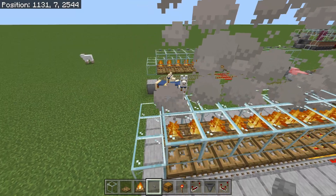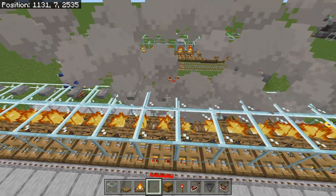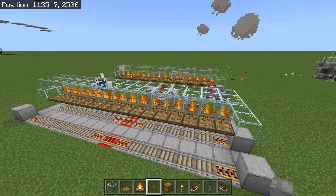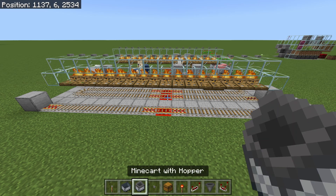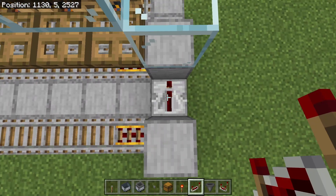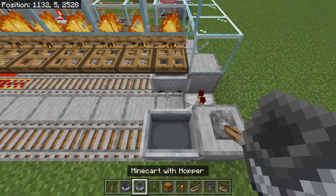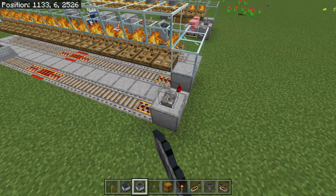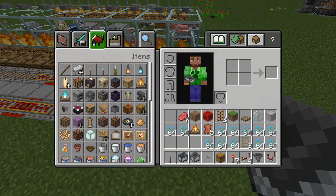Next, get rid of all the smoke by grabbing your buttons and placing a button directly above the glass block that the smoke is coming out of. All these buttons are going to take care of all that smoke, and once placed, all the smoke will disappear. Then grab your lever, minecart, hopper minecart, and repeaters. Place the repeater here on a standard one-tick delay — do not adjust it — then place the lever here. Place your regular minecart here and your hopper minecart here. When you hit the lever it dispatches the minecarts, and when you turn it off the minecart returns to the docking station and stops.